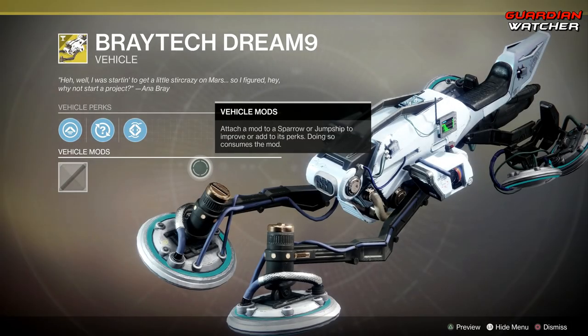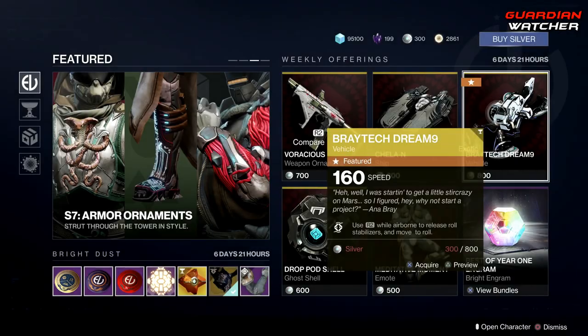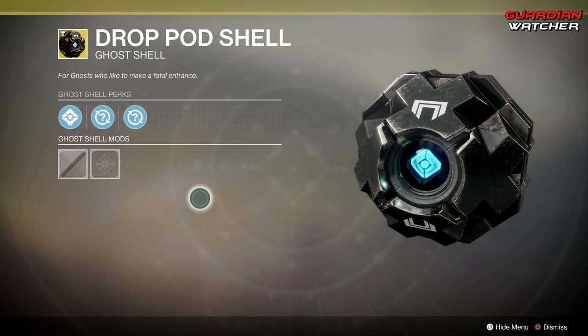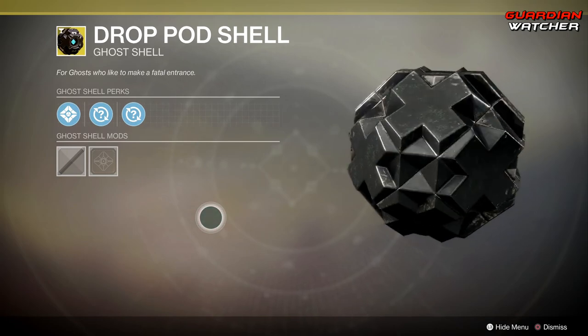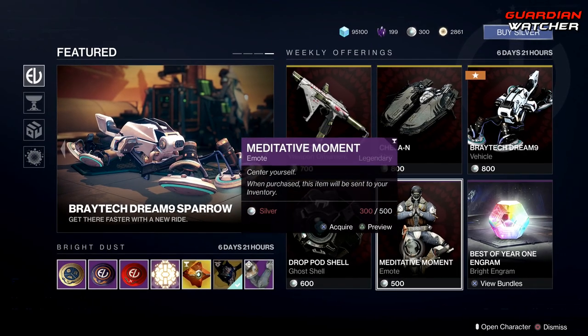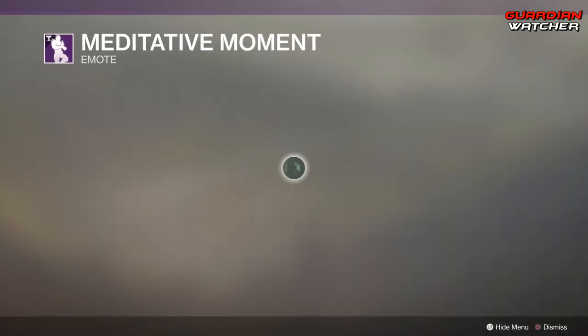The Braytech Dream 9 — it's a little speeder. Coming down, we have the Drop Pod Shell, a little Warmind Shell. That's pretty cool — it's original, not like a reskin, so I like it. Then we have the Meditative Moment emote.